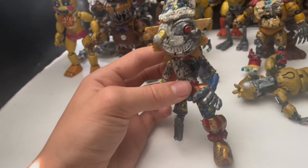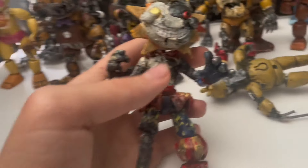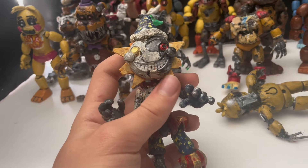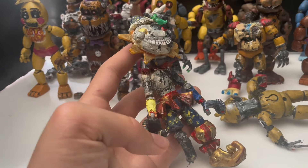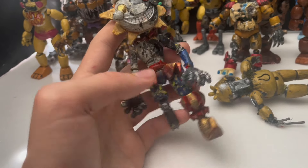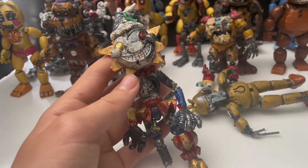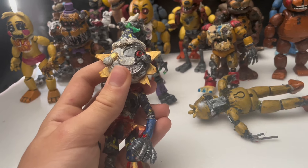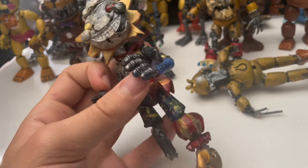After Burn Trap I made Eclipse from FNAF Security Breach Ruin. I think he came out really cool looking and he's my most popular video - he got around 130,000 views on YouTube Shorts. He's definitely messy, but he's supposed to be - people got mad at me for that. But it's a broken Sun and Moon figure mixed into one, you can't make him broken and dirty and expect him to not be messy. I still like how he came out, I just don't like that he can't stand.